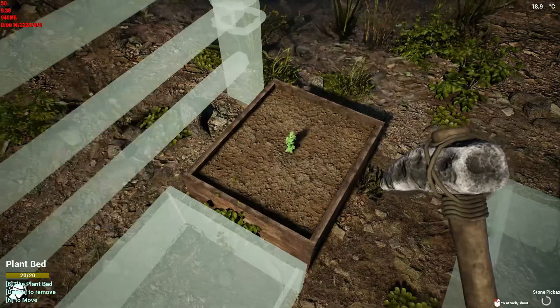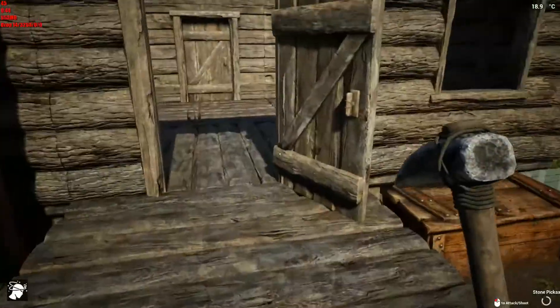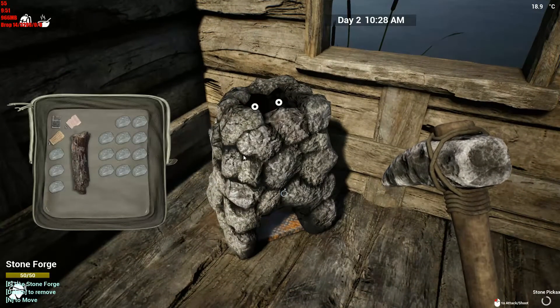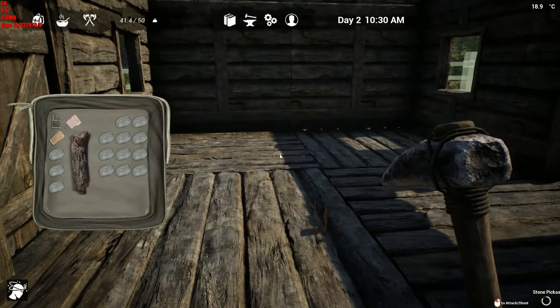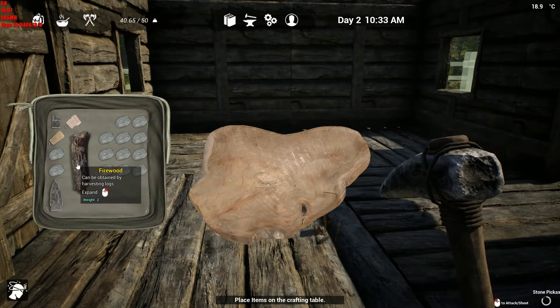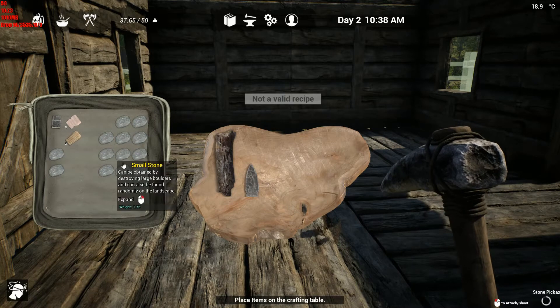We have cucumber seeds - we'll take those, that'll get this little project started. Plant a seed - boink! Now we do have to do something about watering those unless it rains again, which it actually does fairly often. We want to build ourselves a spear, but first we need some plant fiber. I think it needs five plant fiber - dang.